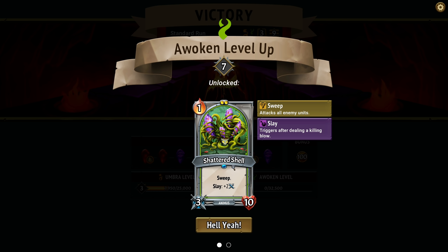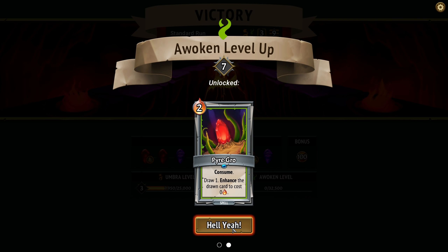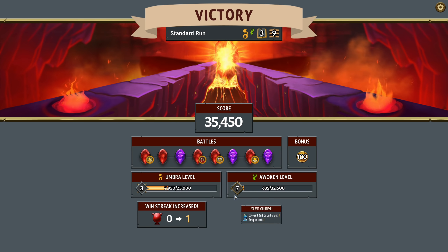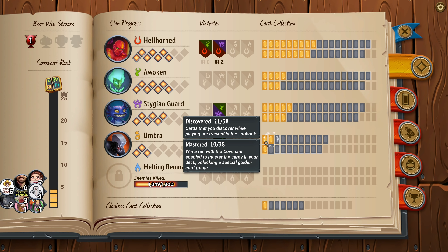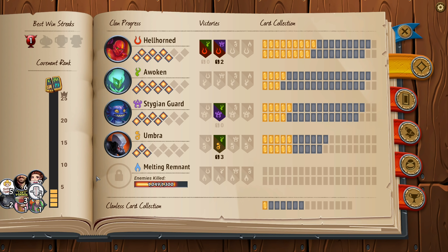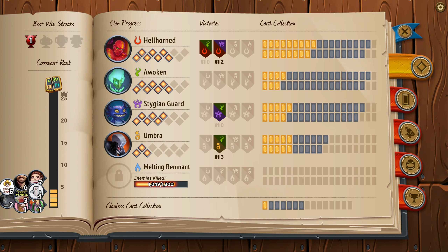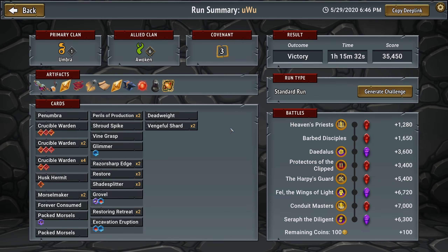Now my challenge is going to be - we saw how it works one way with building up that damage block. This is a new one. Sweep with slay - this could get really out of hand. Consume, draw one, enhance the drawn card to cost 0. It's not bad. Because we got it to work a certain way, naturally the next time I play it, I'm going to want to do that. We're very close to this melting remnant as well. Anyways, I'm going to try to at least make it so that that's not the case. We'll keep the variety up. I'll probably do the next run primary Umbra again, and then just randomize the second faction so that we can practice with it more.